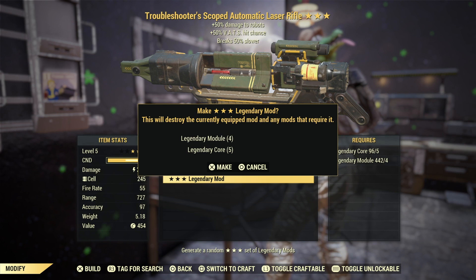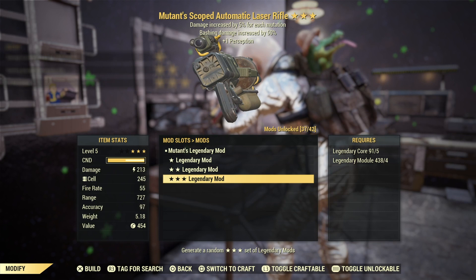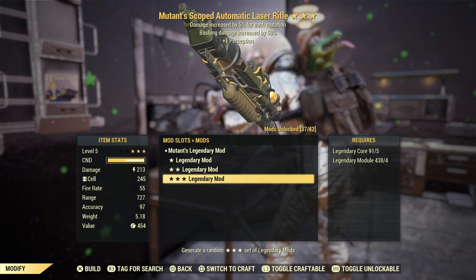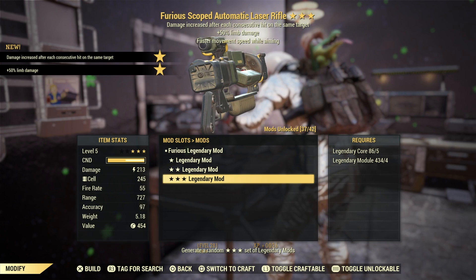There's the first one. Okay this one is better — it's Mutant's, so you're getting 5% damage per mutation which is going to be plus 25% more damage, but it has bashing damage increased by 50% and plus one Perception. We still have four more tries, so hopefully we're gonna get a Bloodied one because if we could get a Bloodied one, this thing is gonna be so good. Alright — Furious with limb damage and faster movement speed while aiming. Not quite what we want.